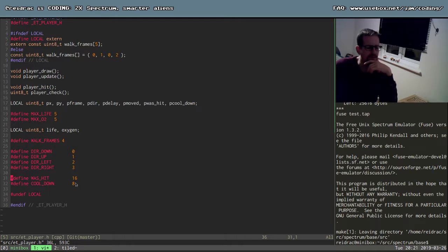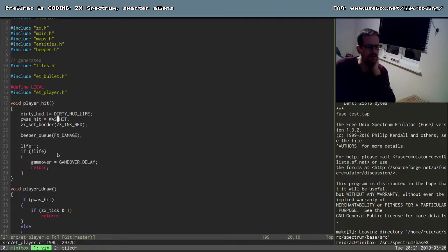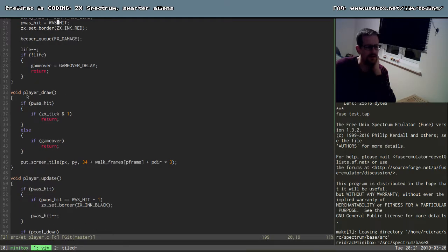So that is 16 per 16 - we update 16 times per second, so this is basically a few seconds - not a long time. And then in the player draw, what I do is if it was hit, I check this variable provided by the library. Basically this is incremented in every single interrupt, so it increments 1550 times per second.